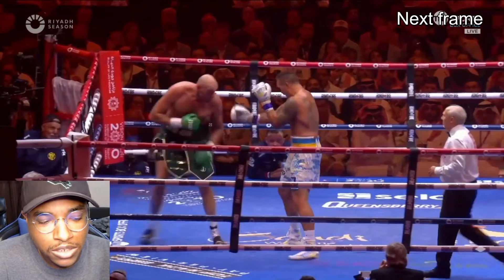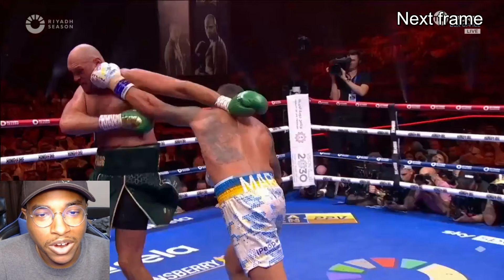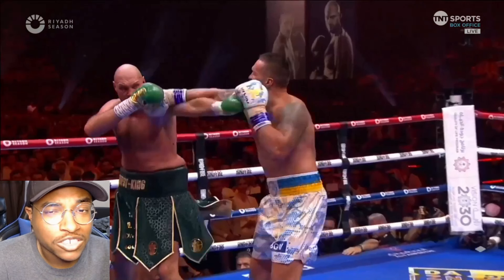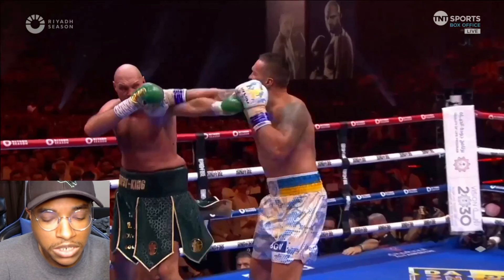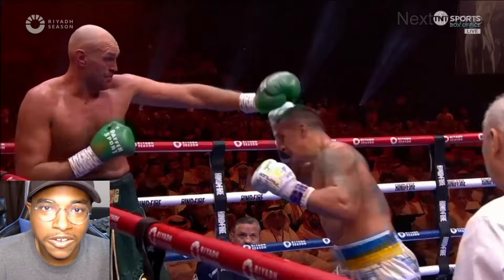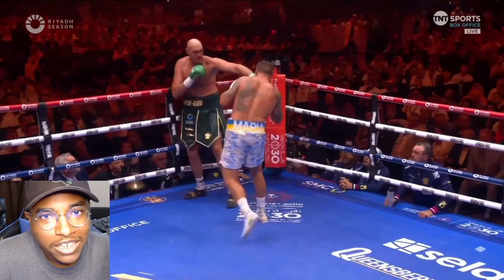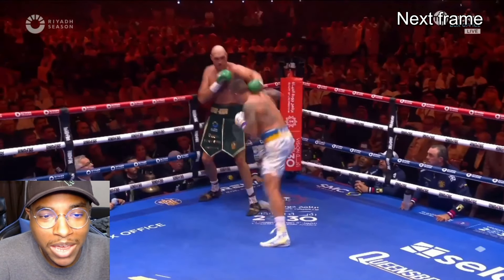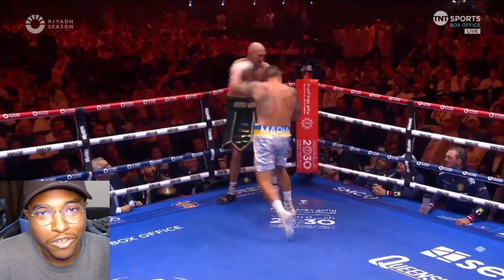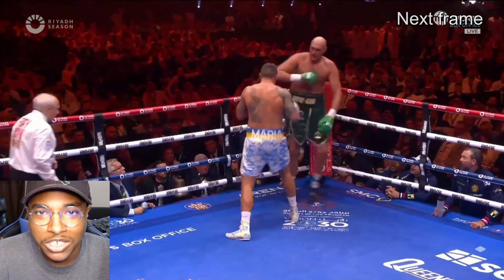Two minutes and 11 seconds into the 11th round, Usyk lands a big jab right there — that's the biggest shot of the round so far. Fury turns mostly away from that left although it partially lands. They trade jabs and some body shots from Usyk, then after they separate, Usyk gets underneath the lead hand of Fury and lands a big left to the body. The shots are big but not super impactful to Fury, and you can tell the impact by the jiggle on Fury's body — that's how I'm measuring the effectiveness of these body shots.